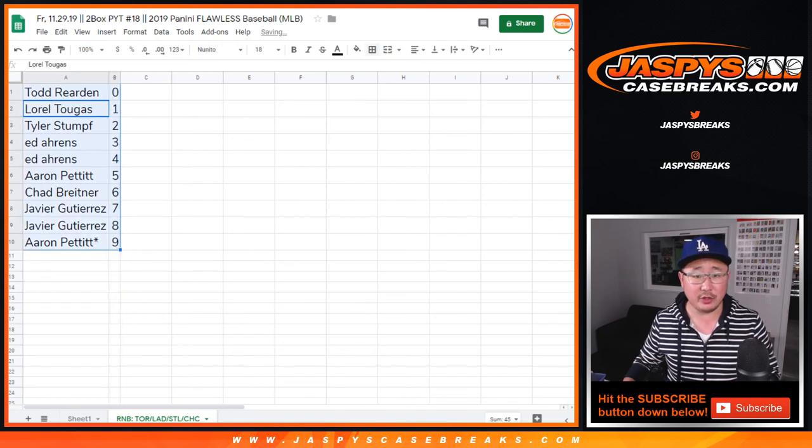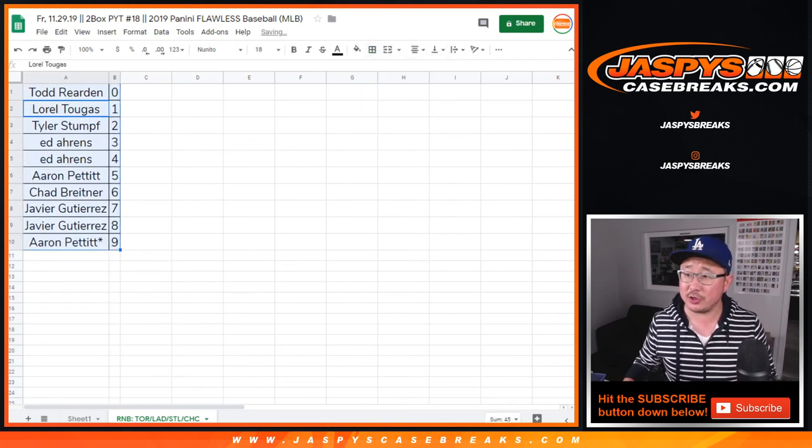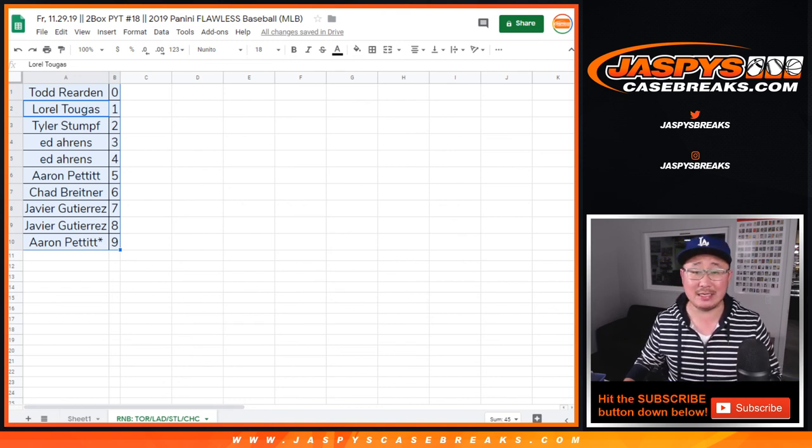Let's sort by column B. Those are your numbers just for those teams on that tab right there on the bottom of your screen. There you go — only five teams left to fill up. Pick your team 18, Flawless Baseball. We can do that tonight. So make it happen. JaspiesCaseBreaks.com.